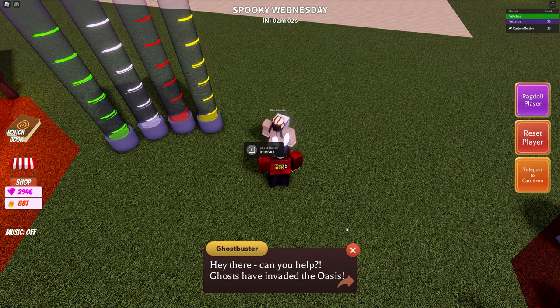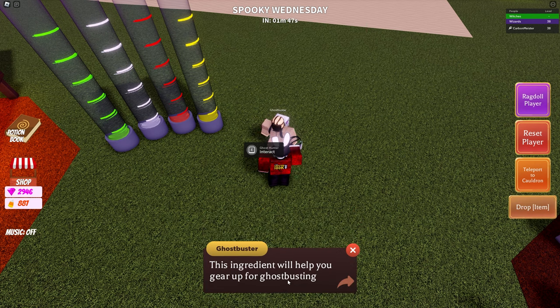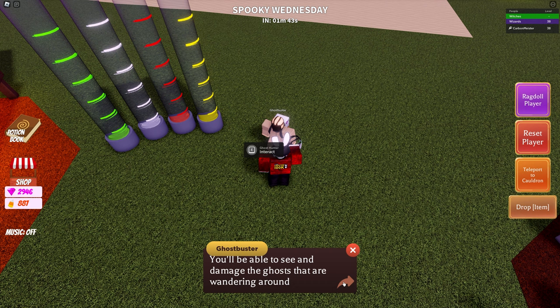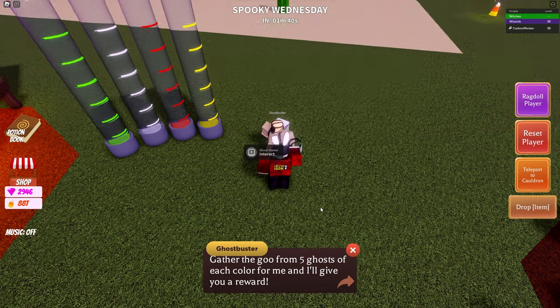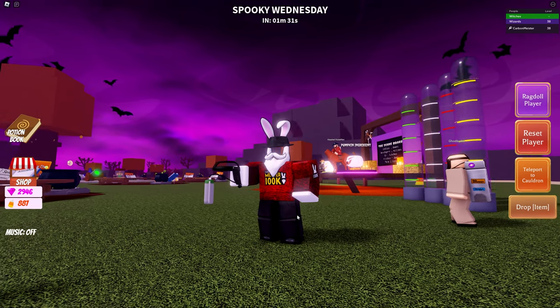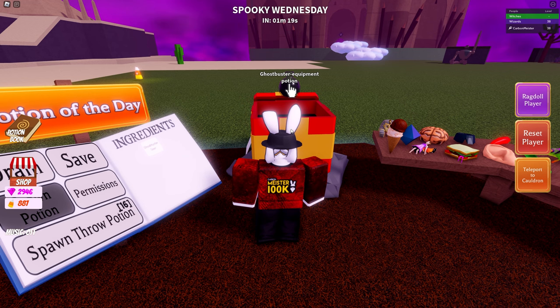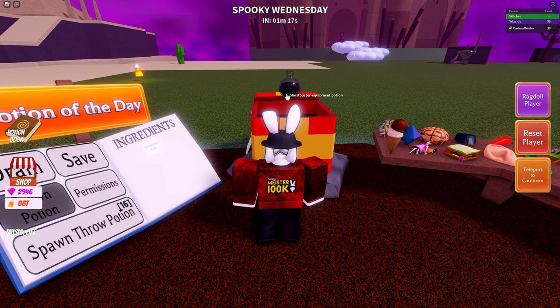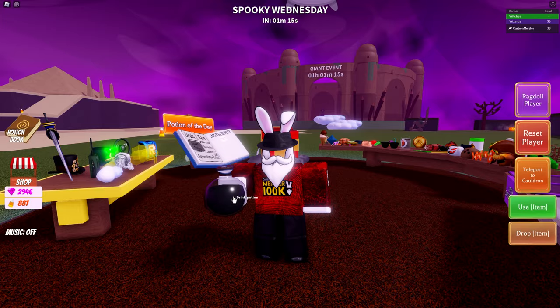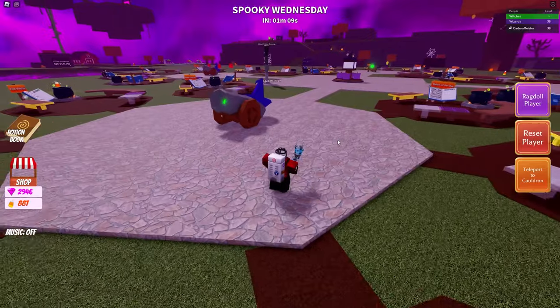He says, 'Hey there, can you help? Ghosts have invaded the oasis.' If we ask him how exactly we take care of these, he'll let us know there are different ways we can go around, but more specifically what we're interested in is the ingredient he hands to us. Make your way back to your cauldron, drop this ingredient inside, and this will make the Ghostbuster equipment potion. Drink this potion and you will be ready to capture some ghosts.